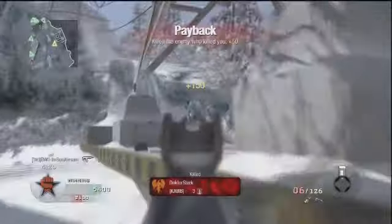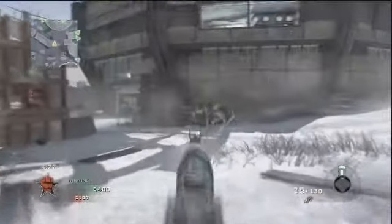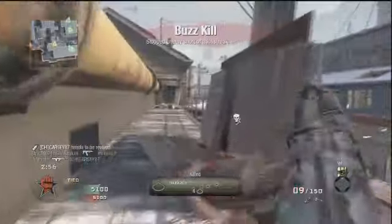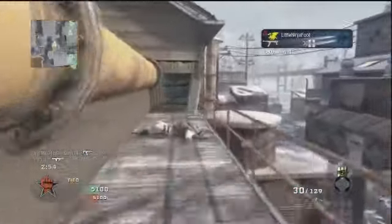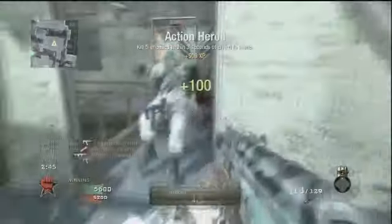The grip is the most commonly used attachment on this gun, and rightfully so. The grip lessens the recoil of the gun by quite a bit, as seen in the spread test earlier in this video. It makes quite a difference and goes well with Scavenger. The suppressor has a unique characteristic: when the AK-74U is equipped with the suppressor, the damage drop-off is not effective. The advantages are obvious, however you may find yourself in a bind if you run out of ammo. I suggest using Warlord with dual mags to remedy this.